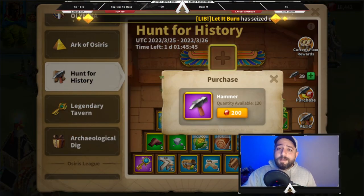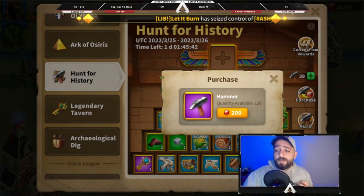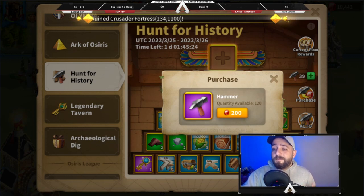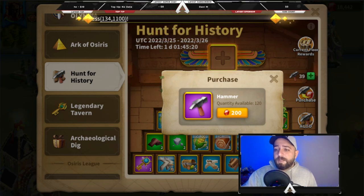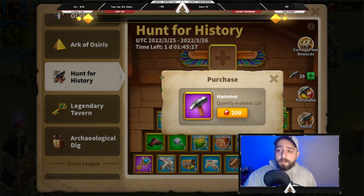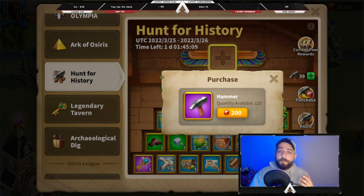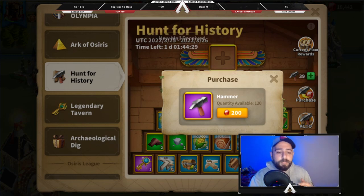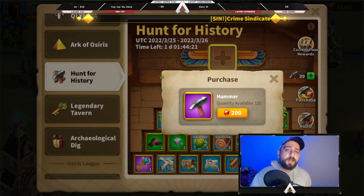There are two options. My advice is to spend gems — I'm a triple spender and I always spend some gems to get to floor 5 for legendary blueprints. However, if you are free-to-play or don't have enough gems, you can save your hammers. Some people think hammers disappear when the event ends, but no — you can save them for the next Hunt for History event. So 30 from the first event plus 30 from the second equals 60 hammers total for free, which should get you the legendary blueprints.